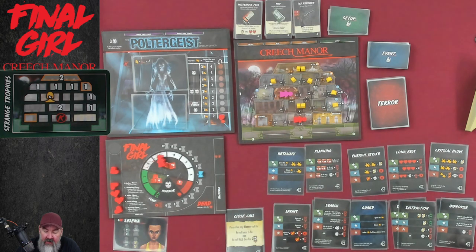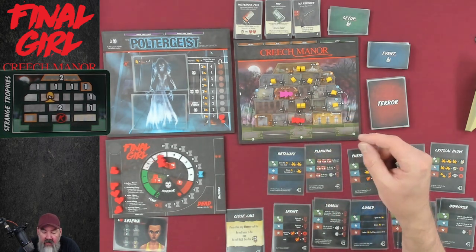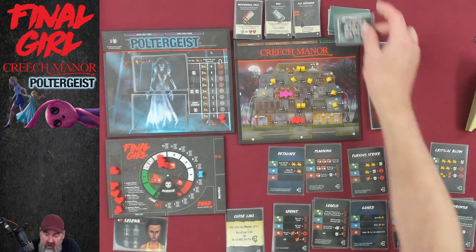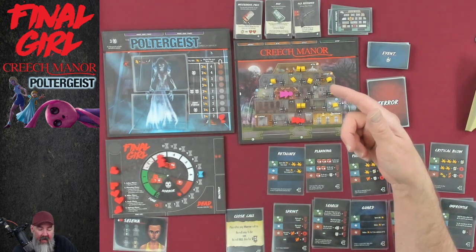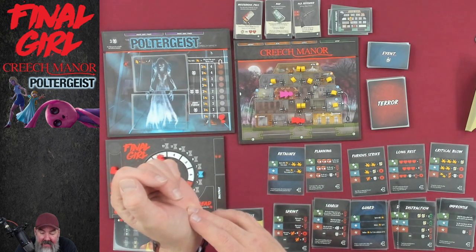Strange Trophies was the setup card I grabbed, so that's how the layout starts. That means I start in the trophy room and the killer in the foyer. We have a lot of people on the top floors, which means they're hard to get out — that's not a good way to start. We start knowing where the mysterious pills are, the map, and the old revolver. The old revolver may only modify the weak attack action card.